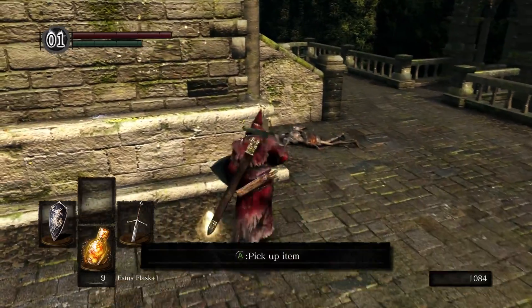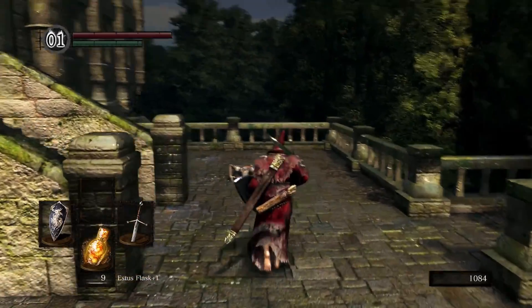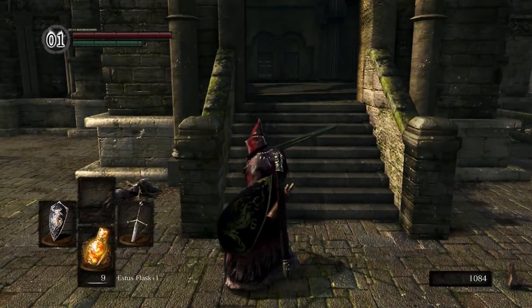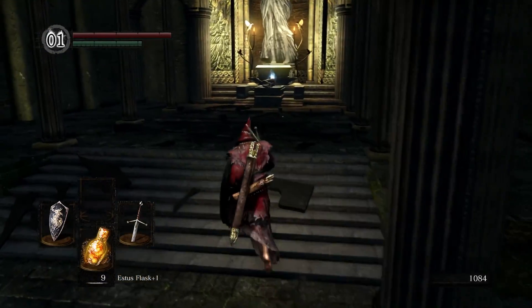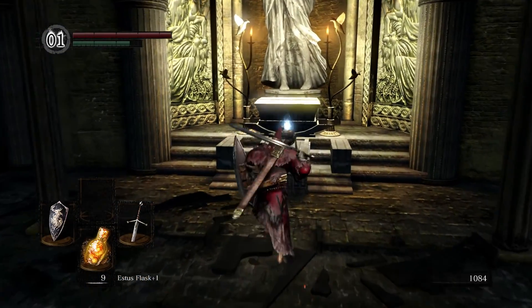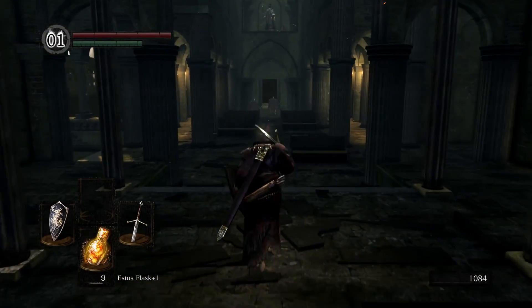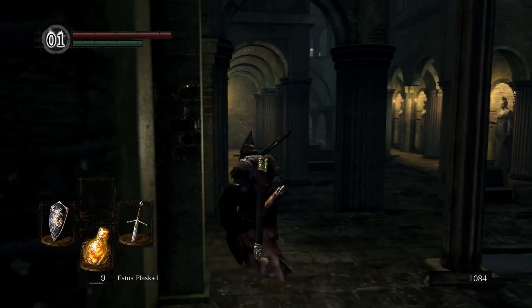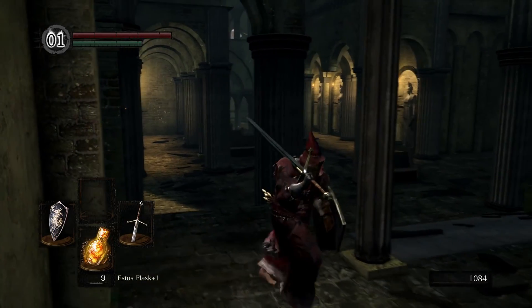Don't be too afraid of that guy — we had that bonfire right there, so if you die at most you've got to run back up here, kill those three guys, and then you can fight them again. It's good practice getting used to the bigger, heavier guys. We can run in here and here is our second Firekeeper soul — improve our Estus flask even more. Take a look around: down there you can see the Balder knights we were fighting before, you can see two of them. The third one you might be able to see through the pillars — he's back in there on the right, he's hidden.